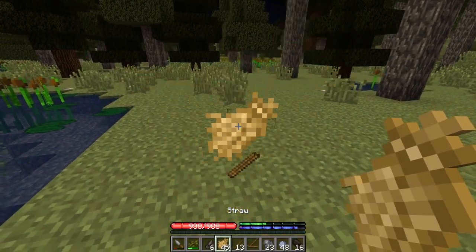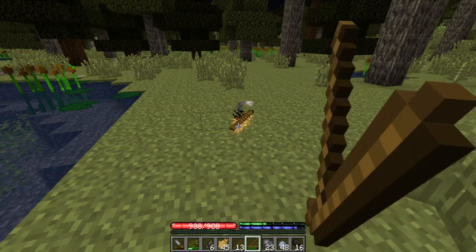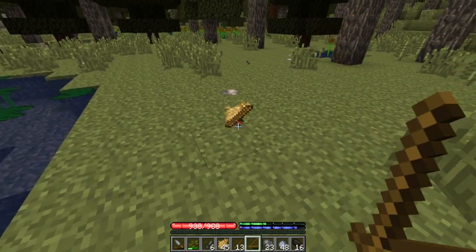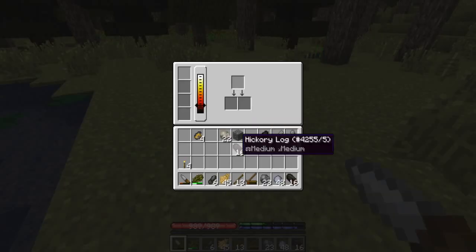Let's try putting the straw a bit closer — there we go. Now you guys are best buddies. Let's keep doing this — come on, I'm making a fire. Come on — there we go! Also, don't stand on this — this will light you on fire and kill you.